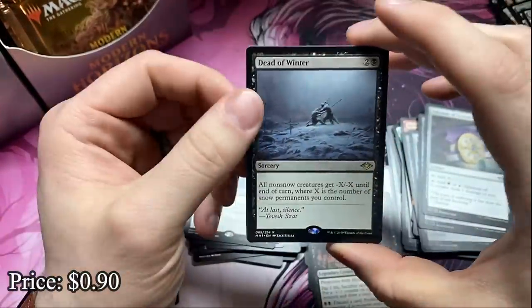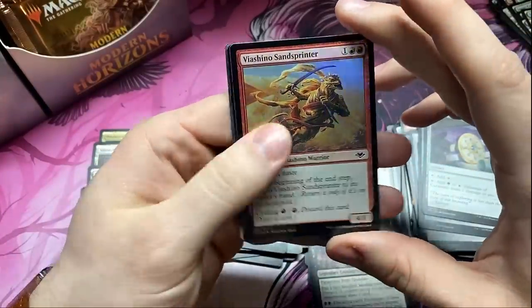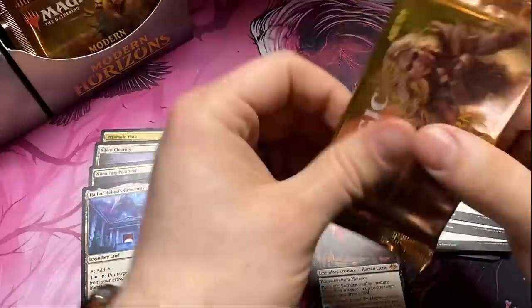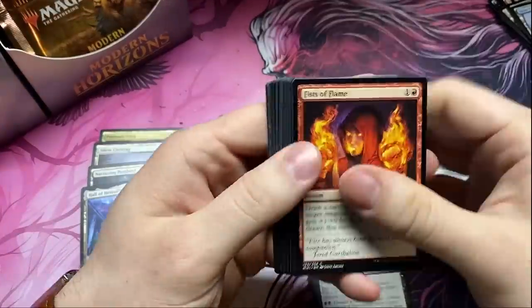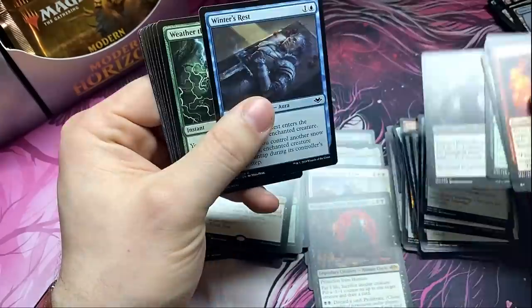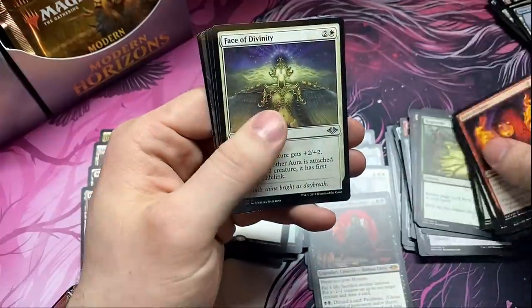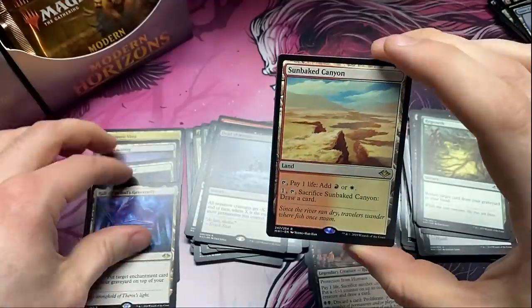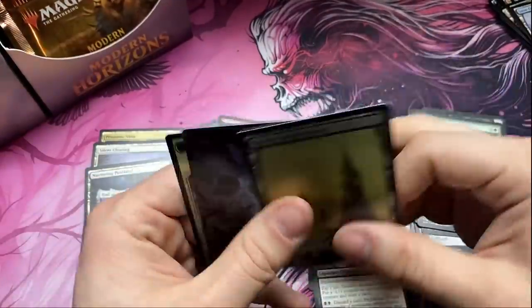Dead of Winter — still a very playable card. All you have to do is have a lot of snow lands and that card makes sense. It's real good — good for Commander anyway. Come on, Force of Negation! Regrowth. The Sunbaked Canyon — it's a good one, another in the land cycle. We'll take it. We've got three of the horizon lands at this point — not bad at all.